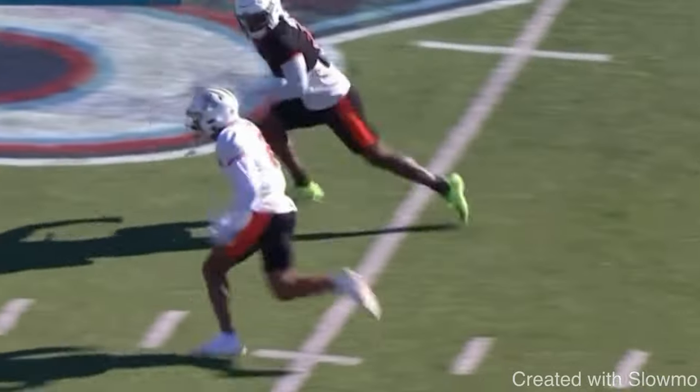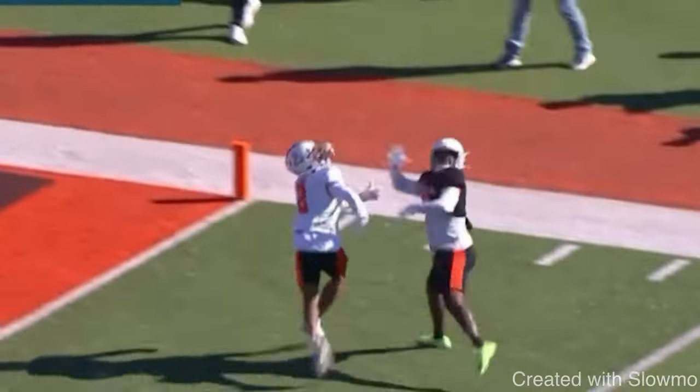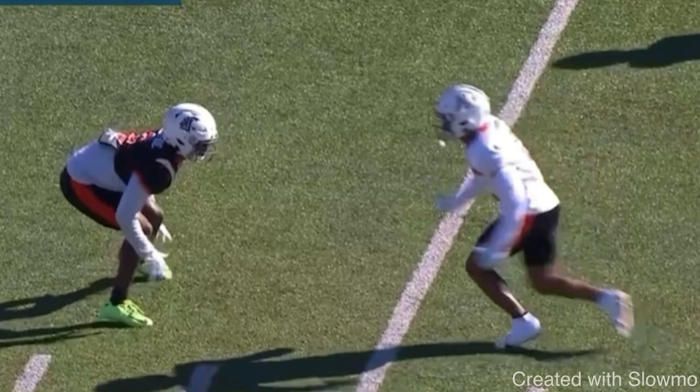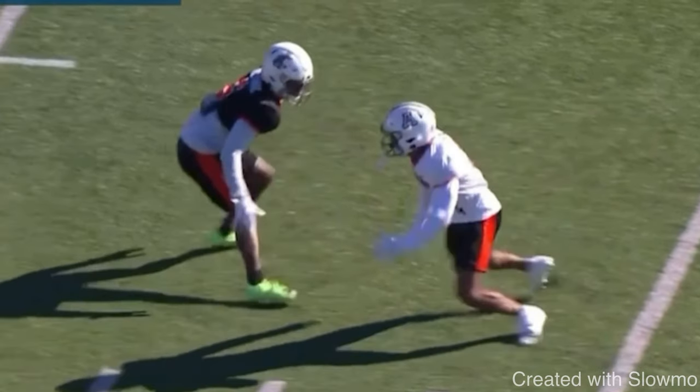He comes off the ball, closes the space — great move. But this DB is still able to stay on that outside hip and honestly makes a great play downfield. Why is he able to do that? He did everything right: attacked the leverage, closed the distance, gave a great fake to the outside. But right here is what makes or breaks the ability to get separation on an inside release with an outside breaking route.